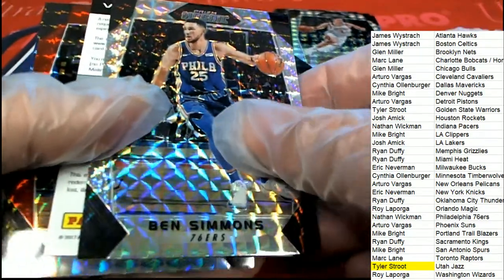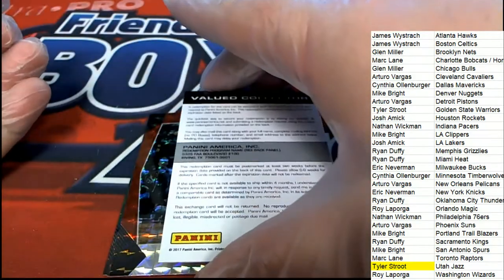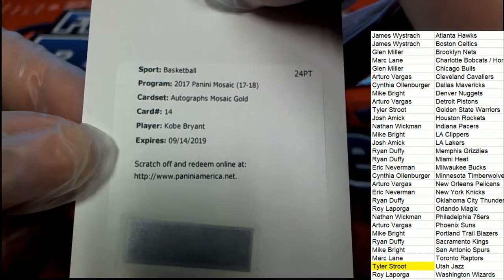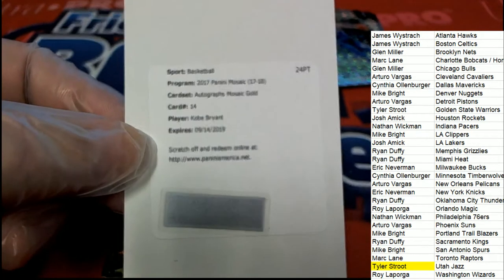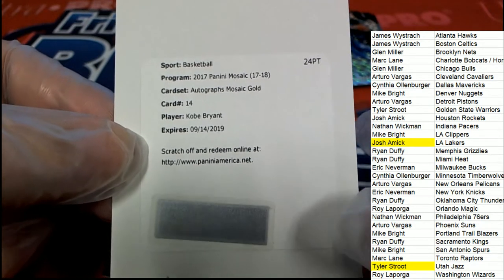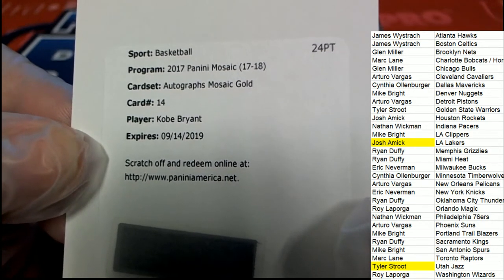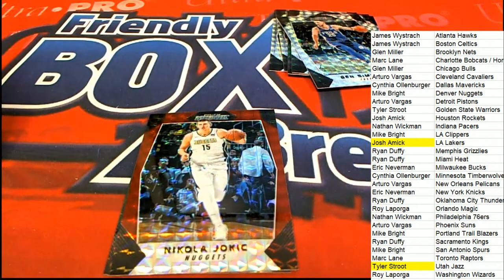Ben Simmons — it's a redemption coming out of here. Oh my, what kind of redemption is it going to be? Who is it? It's a Kobe Bryant Autograph Mosaic Gold! Big Hit Boulevard — that's right, somebody Josh is going down Big Hit Boulevard my friend. Wow, that is a really great hit to get out of the box break, and a big congratulations to Josh who got this out of the 17-18 Mosaic.